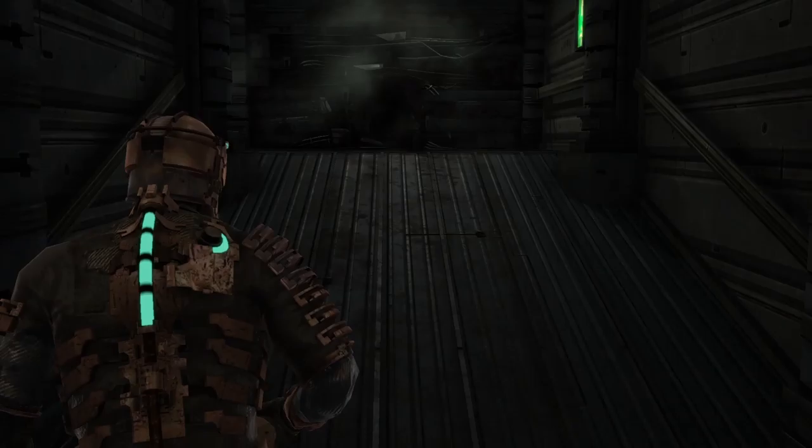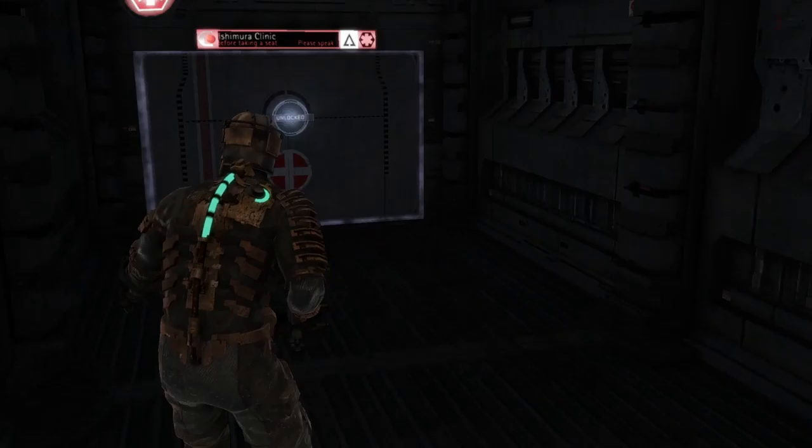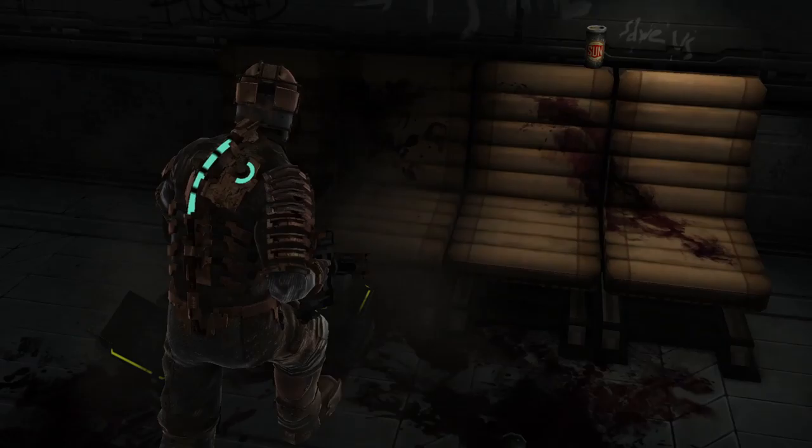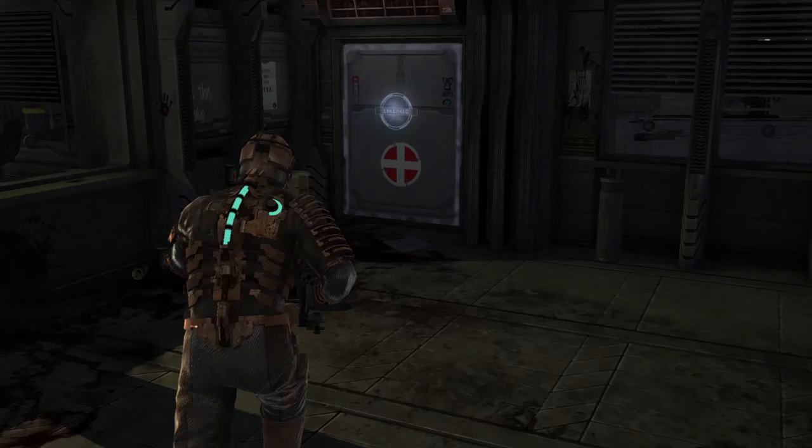Hello everyone! Welcome back to the USG Ishimura and Let's Play Dead Space. Last time, we made an unnecessarily long video to try and get through the last of the tutorials in Chapter 2, and we made it into the morgue. This video's gonna be a little bit on the shorter side, just because we're really not doing a lot other than finishing off the morgue, but there is a bit to get through.